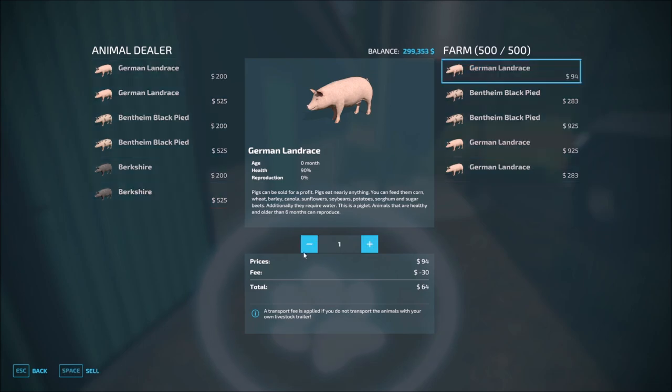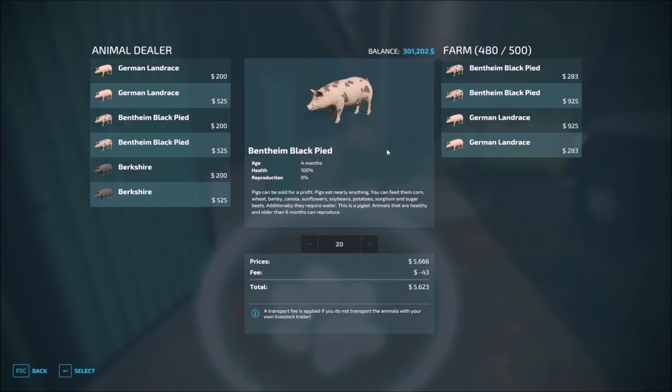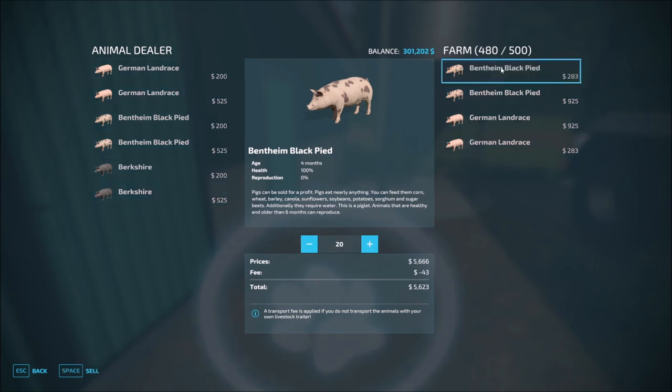We need these guys. Let's go ahead and sell those off. We've got 60 of these — I'm going to go ahead and sell those again. Those are just four months. I actually let those go a little bit farther in age than I intended to.